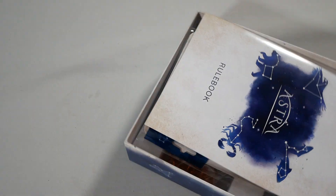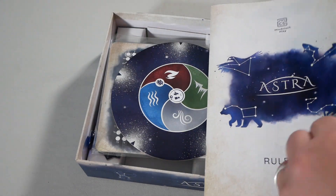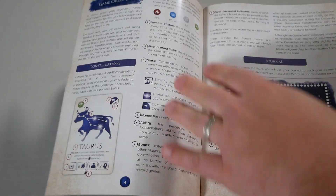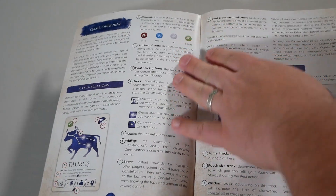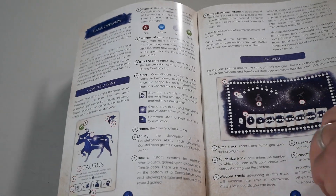Let's pop the box open and see what we got in here. We got a rule book, we got the components — game overview, constellations, different elements, final scoring, stars, your journal, which is your player board.